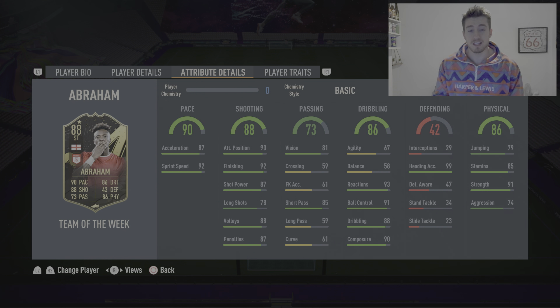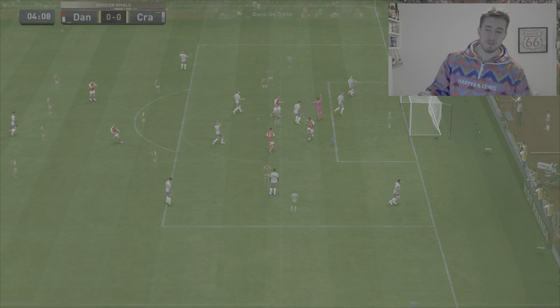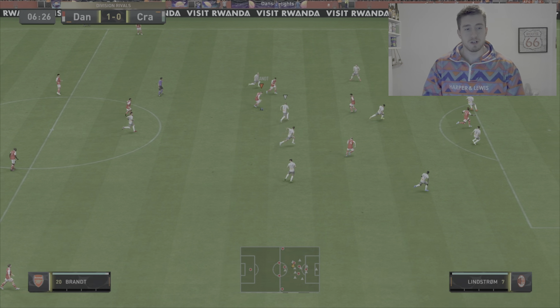Joining me here at nil-nil very early on. Timber on the ball — gets it through to Co-man, Abraham on the ball, Kinsley Co-man, and we've got a goal! Open goal, four minutes in, we get the goal through Tammy Abraham. Fantastic play from Tammy, gets himself into a great position and a really good ball from Co-man as well.